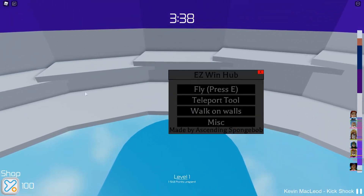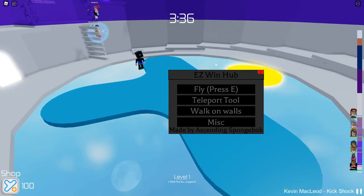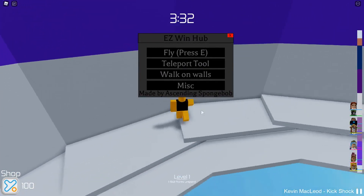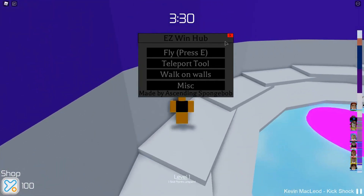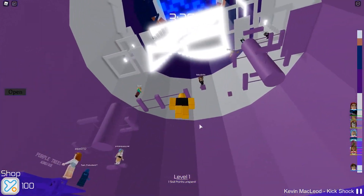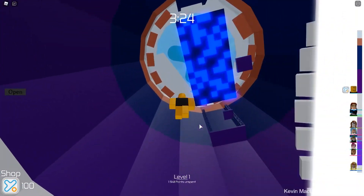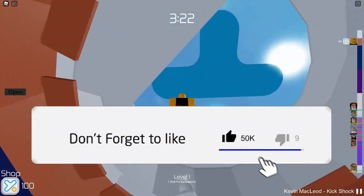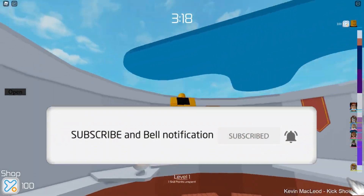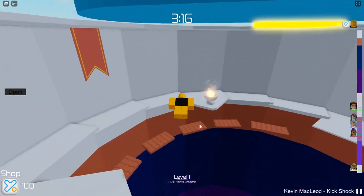Now a little button should pop up in the middle of the left. You want to click open, and now you can see all of this. There's Fly, there's Teleport, Walk on Walls, and Misc. So Fly is basically fly — if you look at my character on the left, you can see how high I am at the top of the tower. So that's pretty cool.